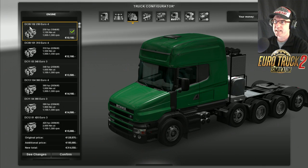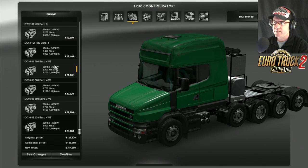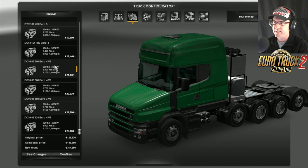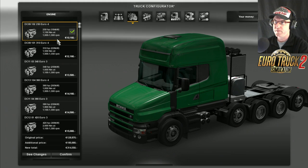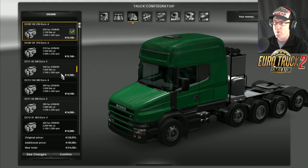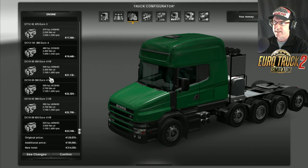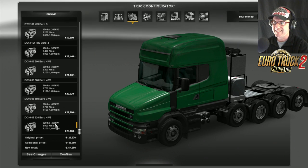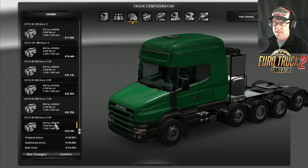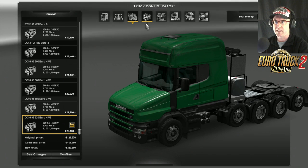For the engines we have the DC09s, DC11s DTs, and DC16s - tons to choose from. We've got the Euro 4: 250hp, 310, 340, all the way up to the V8s. We've got the Euro 4 V8 which is the 500, 560, 580, and 620. Let's go with the 620 - love a big lumpy V8.